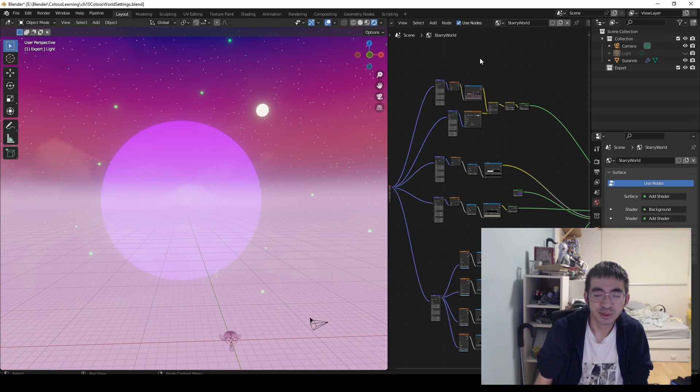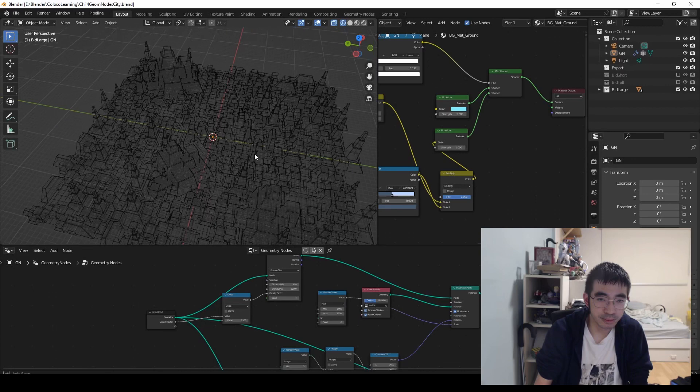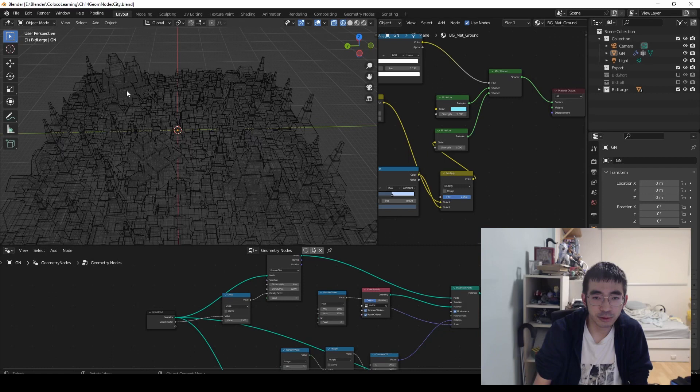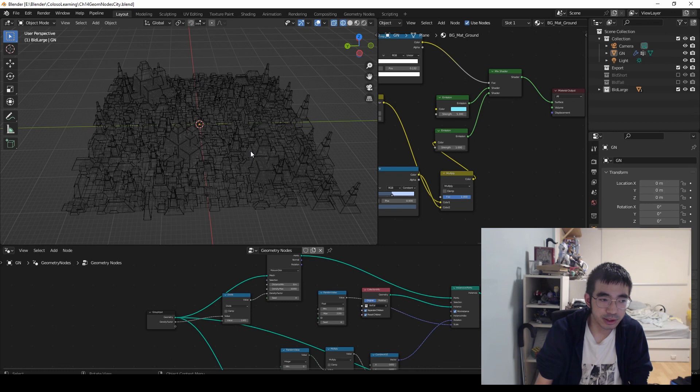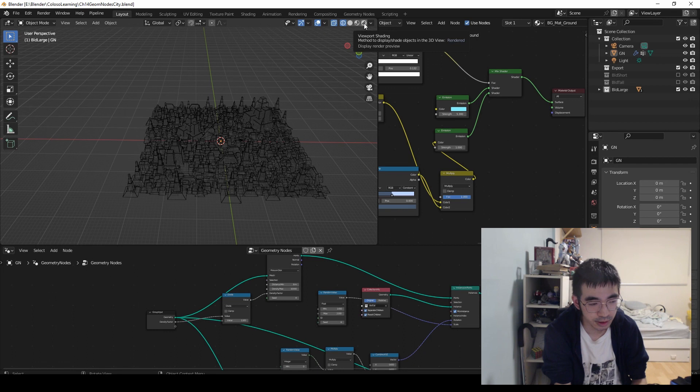Building the city for the rocket to fly through was pretty interesting. It looks crazy but wasn't placed manually — except for the large buildings, which were the only things manually placed. You're really looking at a collection of about three cubes with extrusions to make them look like structures. There wasn't really time to build a full detailed city, so I tried to emulate that look quickly, knowing most of the focus would be on the rocket and the explosions anyway.